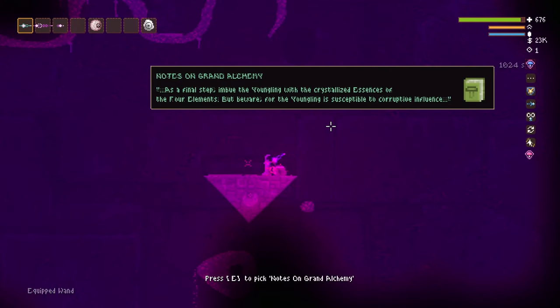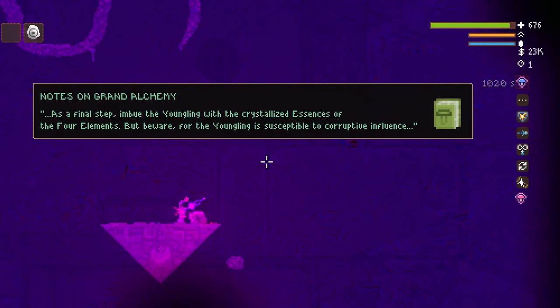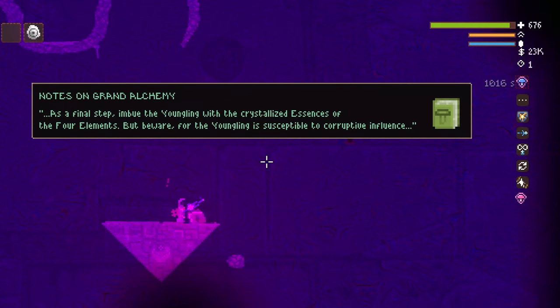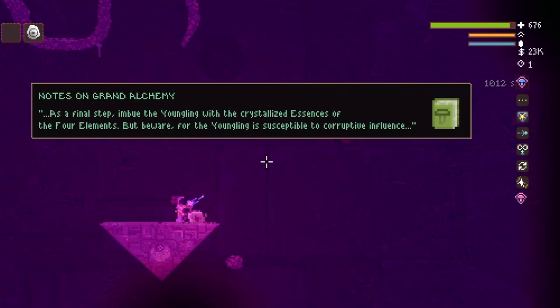The final hint is in the far right depths of the desert chasm: 'As a final step, imbue the yungling with the crystallized essences of the four elements. But beware, for the yungling is susceptible to corruptive influence.'